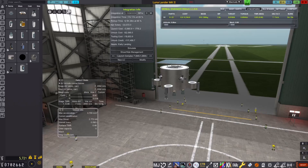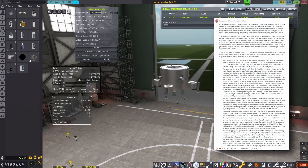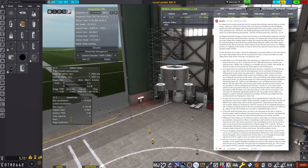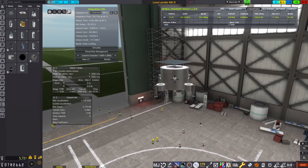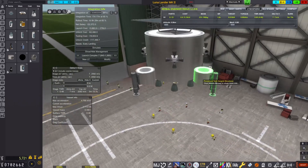Here we can see the new updated lander. Thank you so much for the really awesome help on Reddit, especially from Queenstee. As you can see, the new lander only has 590 kilograms of weight compared to the 1.2 tons on the old lander.